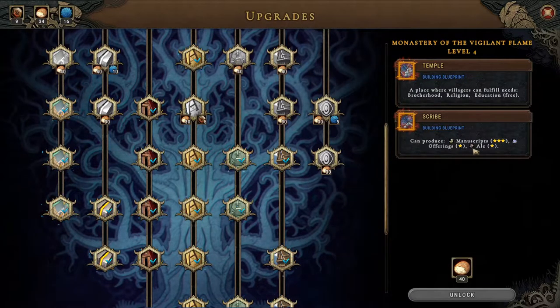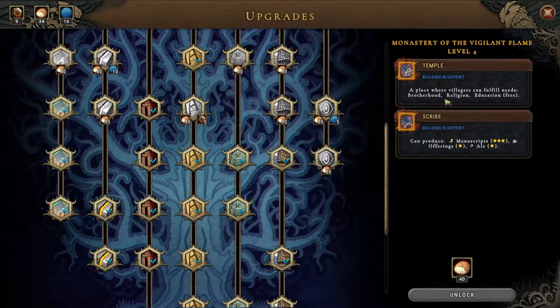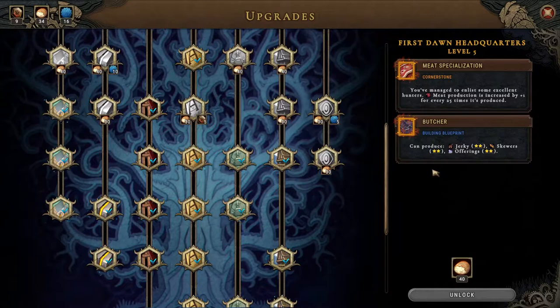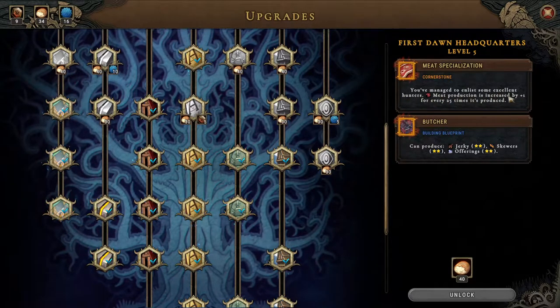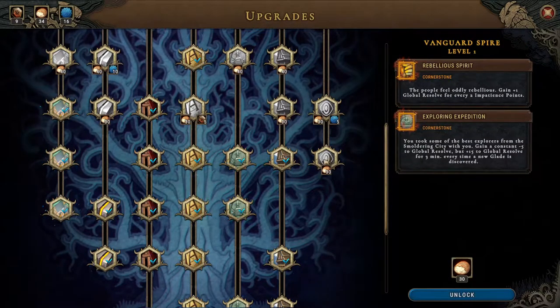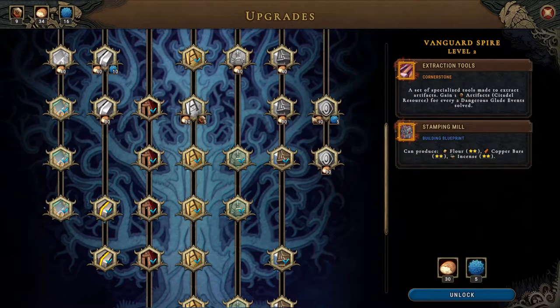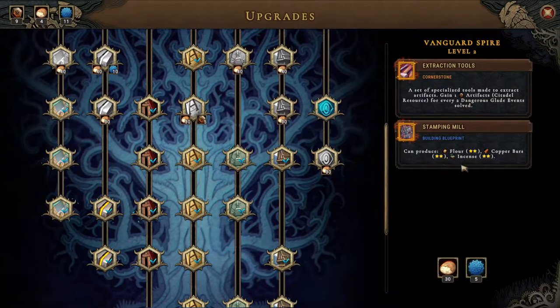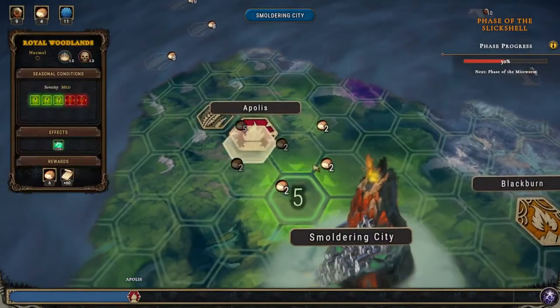The scribe gives three-star manuscripts, offerings and ale, and the temple where we can get education for free - religion and brotherhood. I would have thought religion would be free there and shouldn't be paid for, but okay. Meat production is increased by plus one for over 25 times boost, and the butcher that can produce jerky, skewers and offerings. I kind of like things that cost 40. This one is actually quite okay - let's take that.